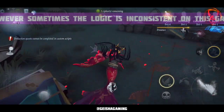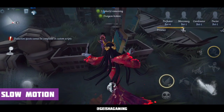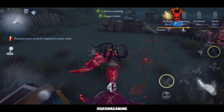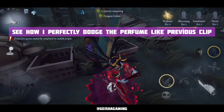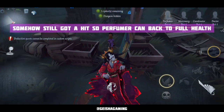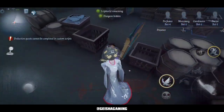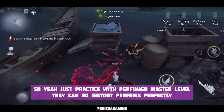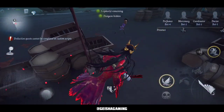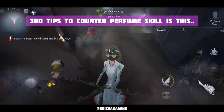However, sometimes the logic is inconsistent in this game. It's the same 360 body-twist trick, but somehow I'm still hitting the perfumer and the perfumer can get back to full health. So I think practicing a lot with the master bot level of perfumer in custom mode is a really good idea — it's just like facing a real player in a rank match because their instant perfume is beautiful.